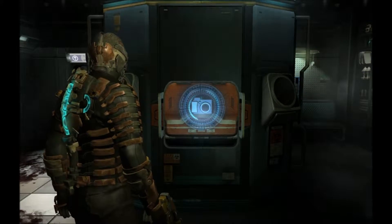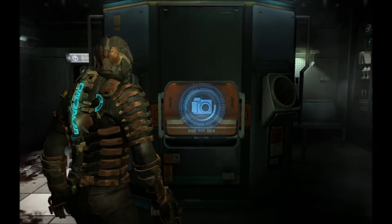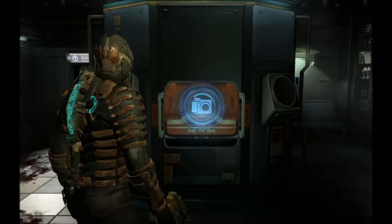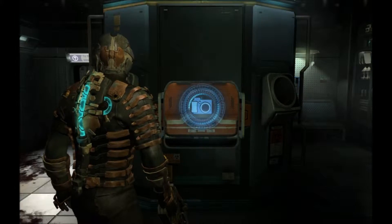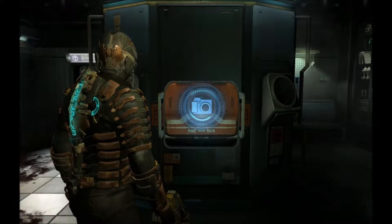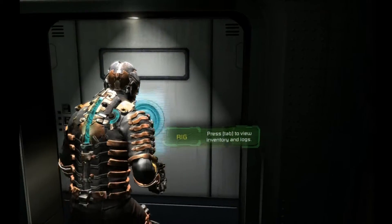Hello everybody and welcome back to our Let's Play Dead Space 2 walkthrough. Last we left off, Isaac got his neat little engineering suit back and we found out we had like 15 health packs or something, so we gotta go use those. Let's keep going.